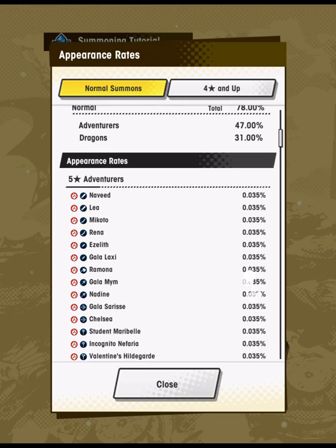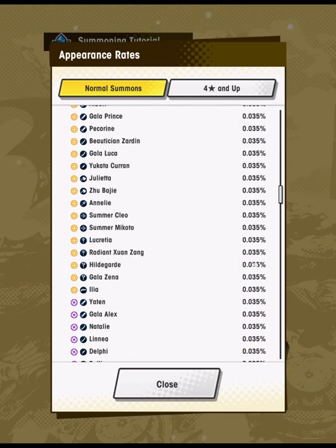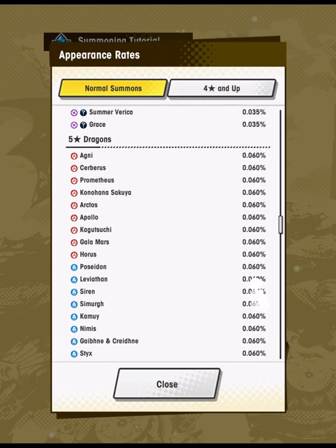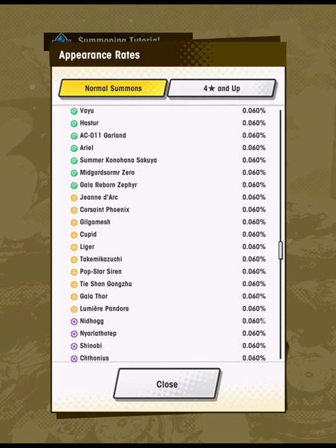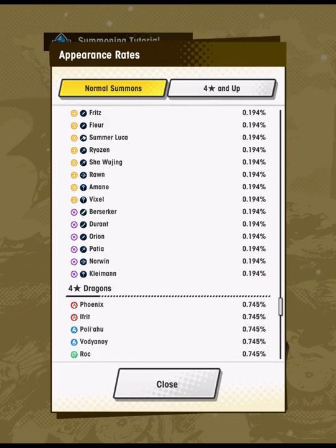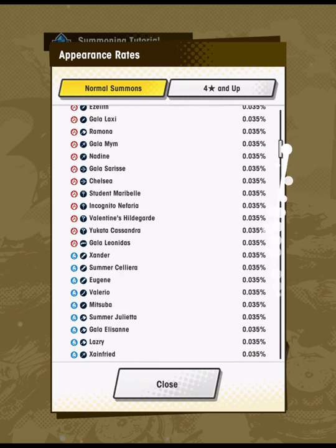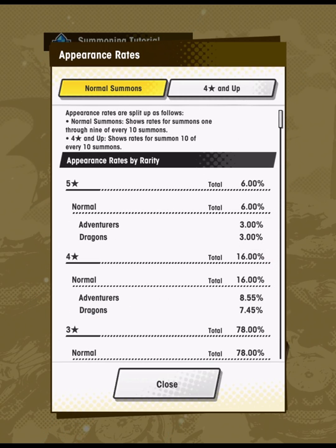Now there's a much more level and attractive playing field for new players, where you can essentially pick 50 summons of your choice and re-roll those 50 summons as many times as you want. You can't pick each one individually, but collectively you can re-roll those 50 summons. This showcase has a 6% base appearance rate for 5-stars, making it comparable to Gala or Gala Remix showcases — some of the more lucrative showcases in Dragalia Lost.